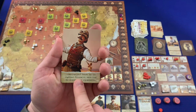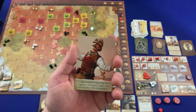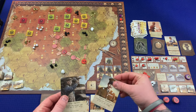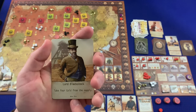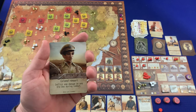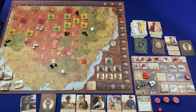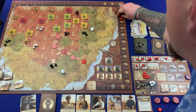An assassination event: the two rightmost personality cards — Luigi Caprati and General Takanashi — are removed. Draw replacements: Lord Blackstock lets you take four gold from the supply, and Colonel Kuri inflicts one damage on one old one during combat — pretty good.